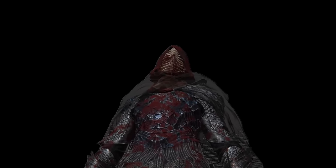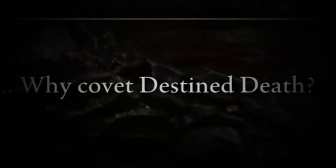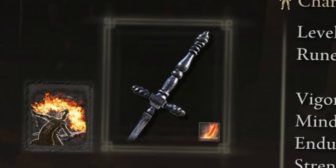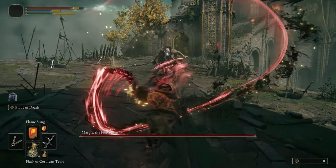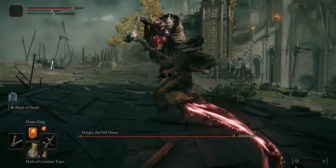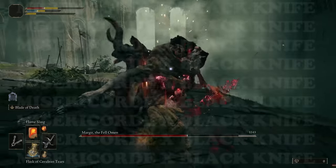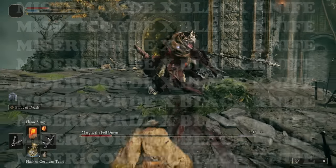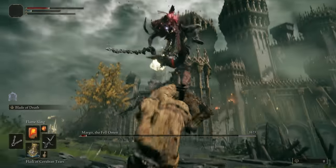A competent assassin knows exactly where to strike — enters combat, pierces a vital organ, and two seconds later the enemy is dead. Afterwards the rogue vanishes into the shadows onto its next target. One of the two daggers we're going to use is definitely the Misericorde. The other is the Black Knife — together they are the top two most powerful daggers in my opinion. The Misericorde covers melee territory while the Black Knife covers ranged combat.